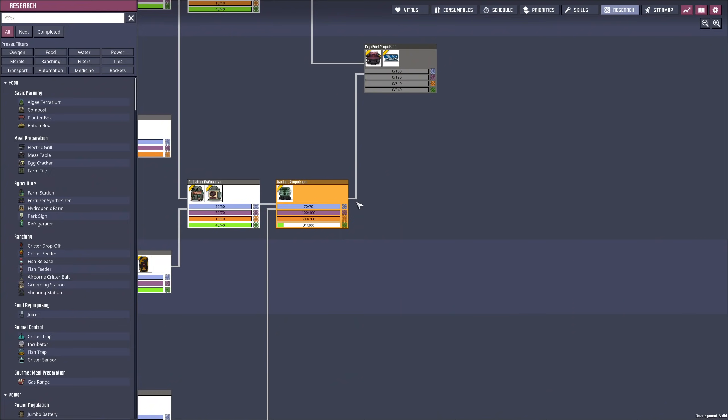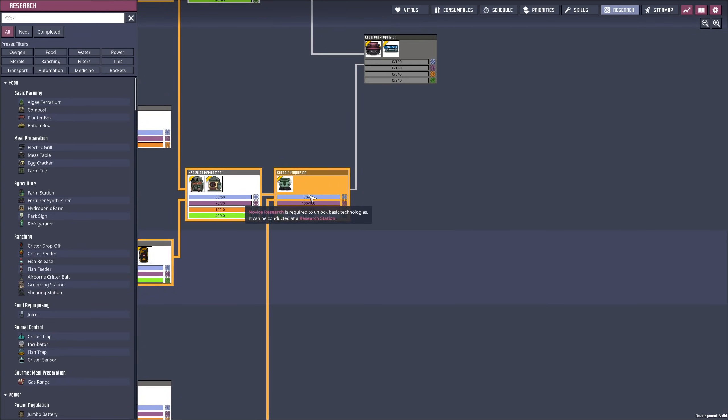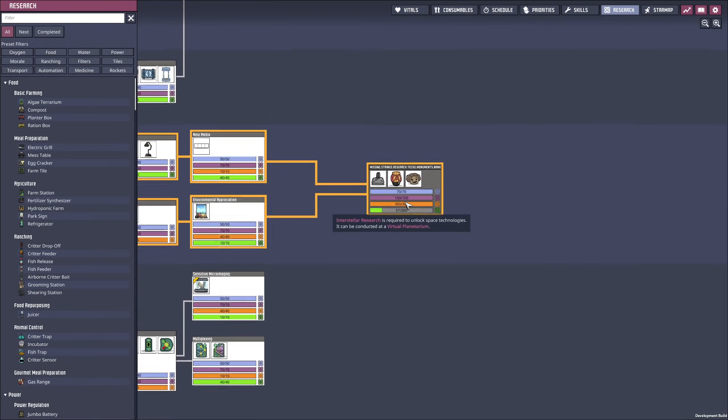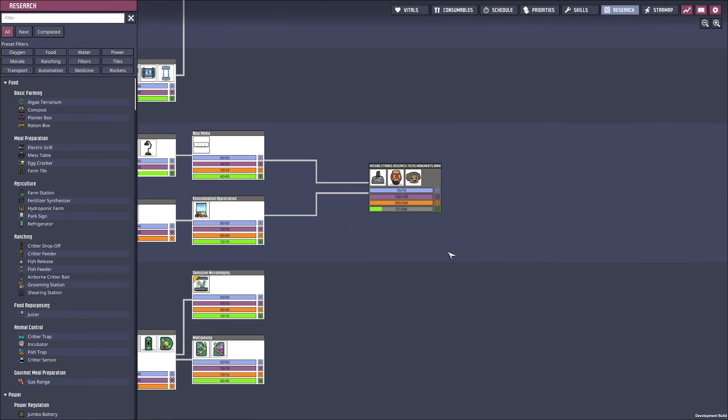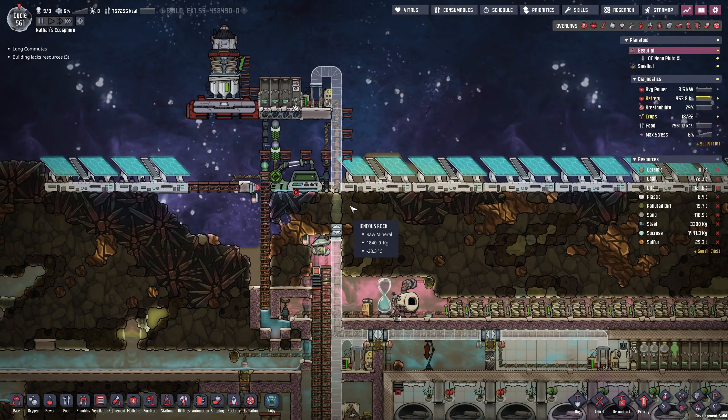In between the episodes I continued with my research project a little bit. I now want to continue the Red Bolt propulsion so we can finish with the Cryofuel propulsion, and then there's only this research at the bottom to go. Essentially I will be able to take apart most of the research infrastructure so that we can build something new.